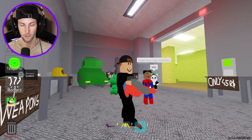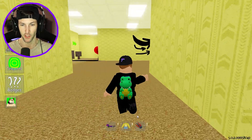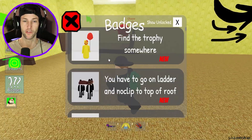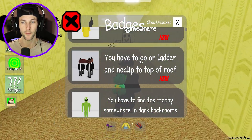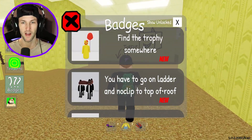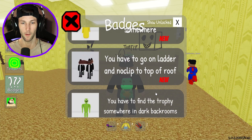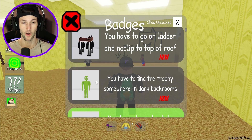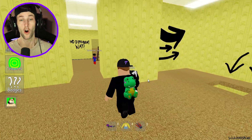Are you the real Spider-Man, bro? I think you need this. You need the real Spider-Man hand to make it official. I am the real Spider-Man. Which one should we do next? You have to go on a ladder and no clip to the top of the roof. Where was the one where you had to go to the dark backrooms? This one — the alien. You have to find the trophy somewhere in the dark backrooms.